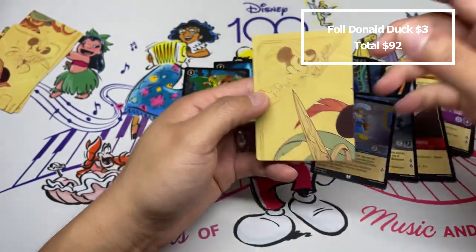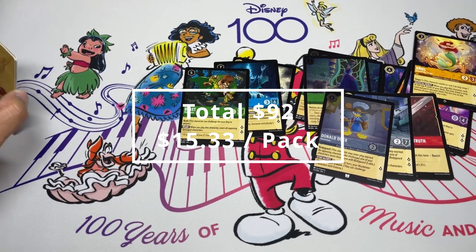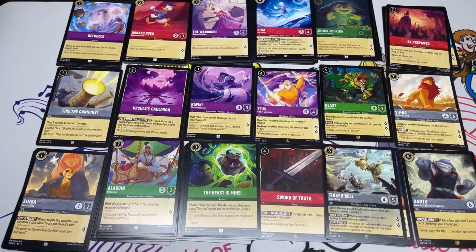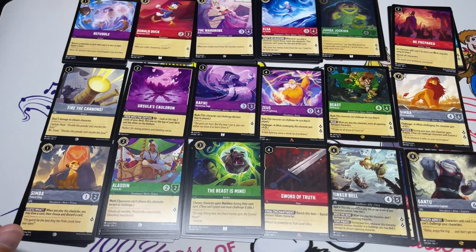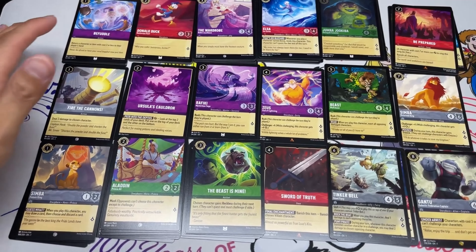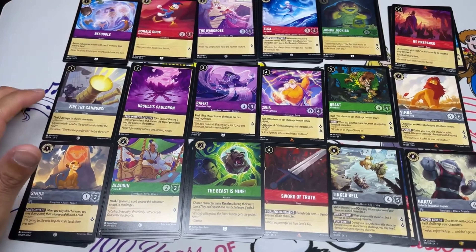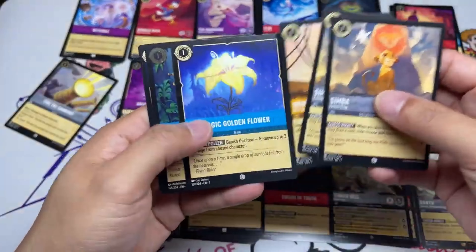I'll sort these into piles and build the deck. This pool is clearly much stronger than the last one — a lot more bombs and strong cards. I have my one-drops sorted into inkables, playable uninkables, and cards I really don't want to be playing.